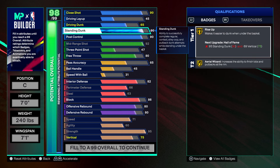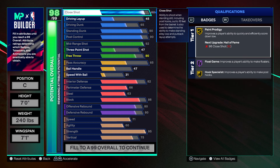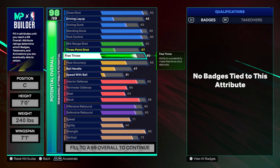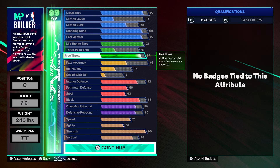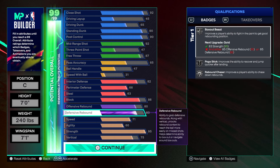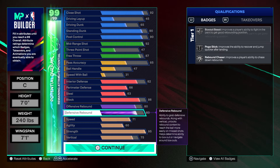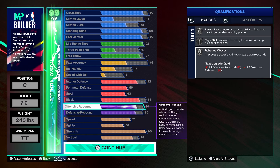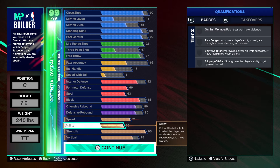I do have cap breakers, so don't be alarmed. This is not the end of the build, but we are going to get that gold Paint Prodigy. This is the build right here. Some of you may be thinking the build is trash, just because you probably don't know 2K. You can still stack boards with that 75 vert and with your height being 7 foot.